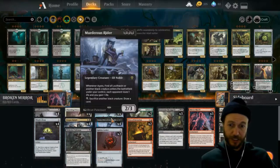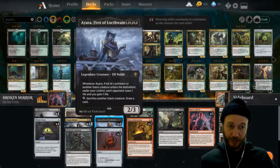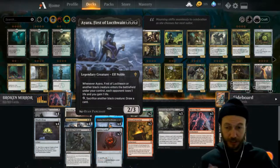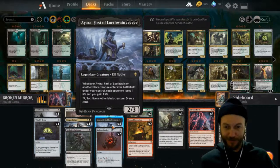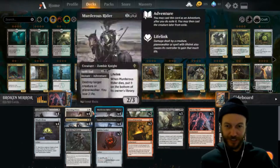You can also win the game with her coming down and getting three or four copies. She doubles, triples, quadruples — stacks on each other and just wins you the game. That's all of the creatures in the deck.